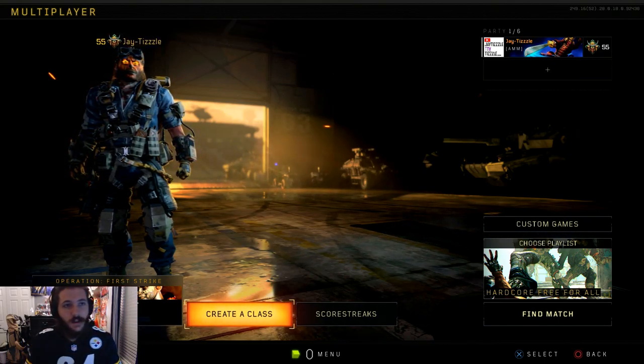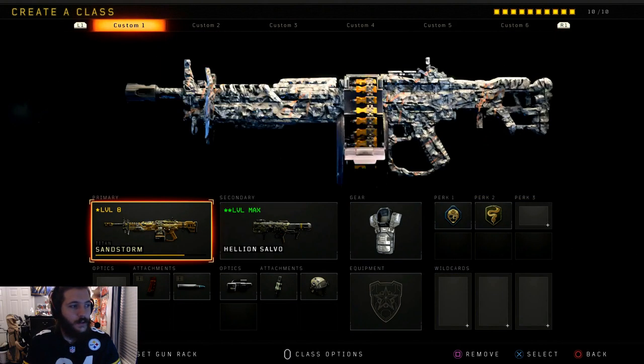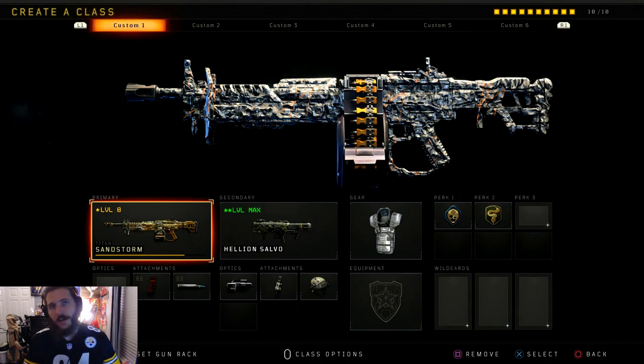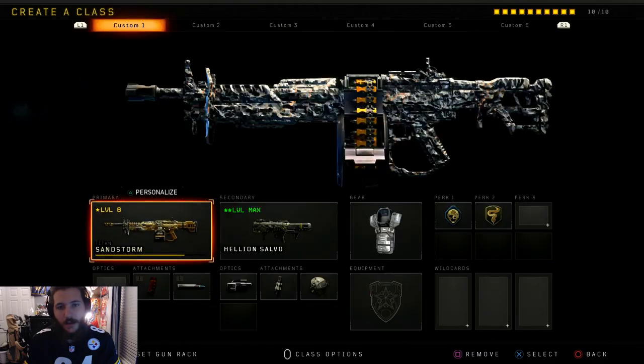So here we are, we're at 55, we're finally maxed out, we're ready to go. Let's talk about classes first. A new thing I'm doing is putting on a streak class, and this is for destroying streaks. I did unlock the Titan sandstorm — here's the default Titan and here's the sandstorm Titan.